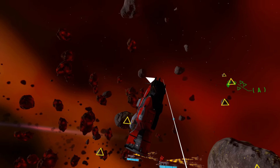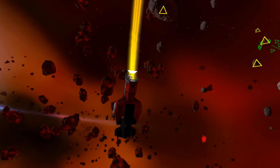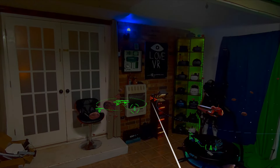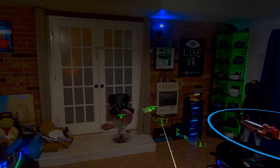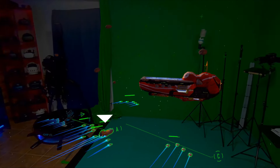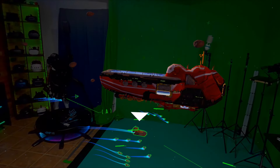One of the standout features of Homeworld Vast Reaches is how it balances complex strategy within the immersive capabilities of its VR and mixed reality modes. Players have always had to think several steps ahead while playing the Homeworld games, but now they're also dealing with the immediate demands of managing their fleet in real-time from a first-person perspective. This balance of strategy and tactical management, all while being wowed by the action happening around you, makes each mission both challenging and rewarding.